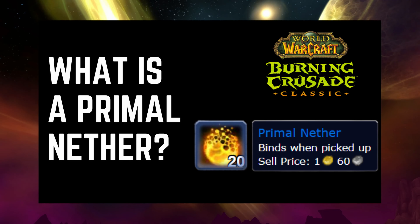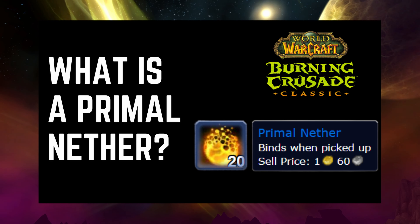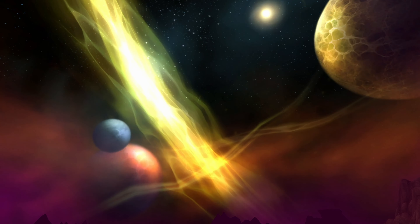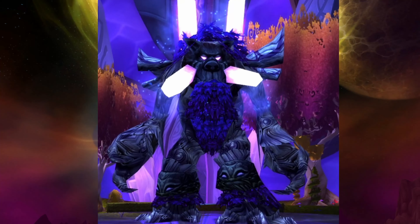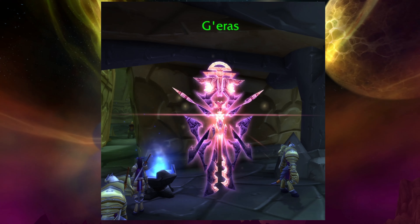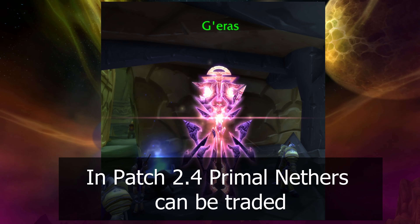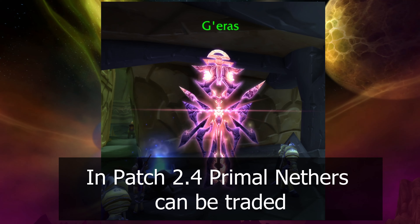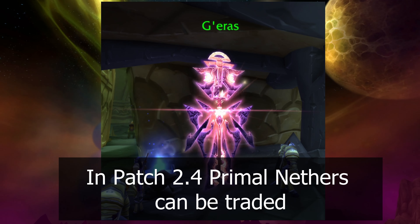So what is a primal nether and why do you care about it? A primal nether is a bind-on-pickup crafted material used in many recipes in the Burning Crusade. They have a small chance to drop from some normal dungeon bosses, but will always drop from the final boss of a heroic mode dungeon. They can also be purchased from the Badge of Justice vendor in Shattrath. In patch 2.4, primal nethers become tradable, but hopefully they'll be bind-on-pickup until the final phase of TBC when Sunwell is released, as that's how it was in the original game.